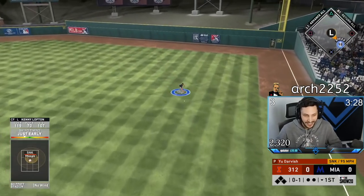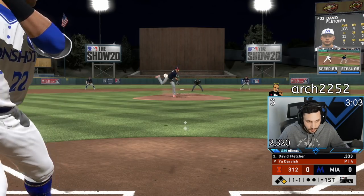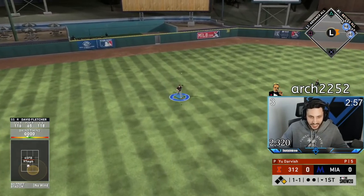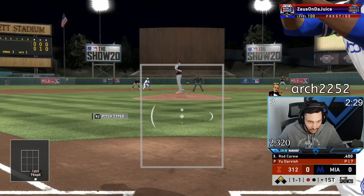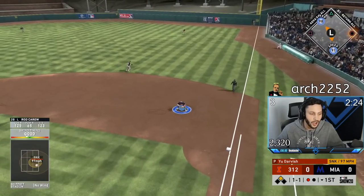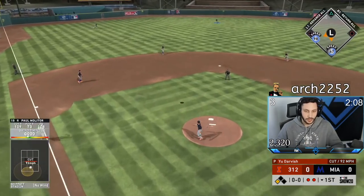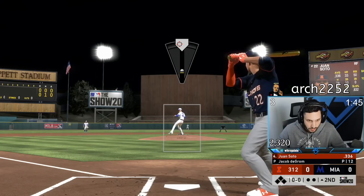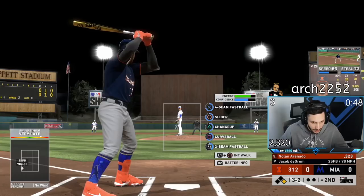Kenny Lofton — that's the way to start the game! We have 98 speed on base. There it is again — all I do is drop my PCI. That's a free stolen base; beautiful. Not only do they have high contact, they have a lot of speed. We got a leadoff single with Kenny Lofton and we just did not take good swings to follow it up.